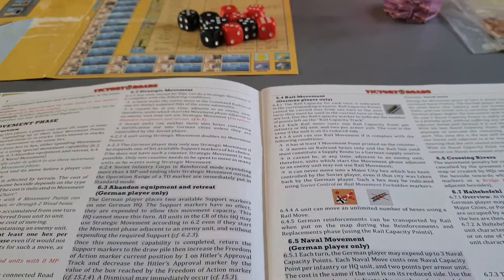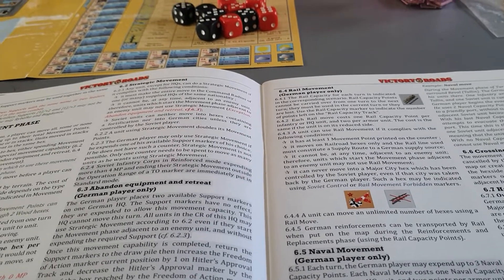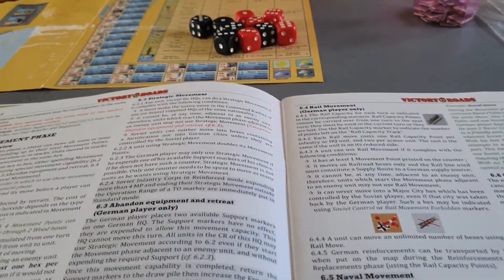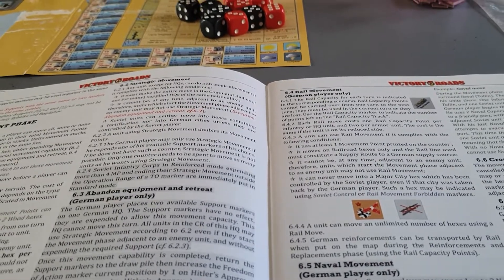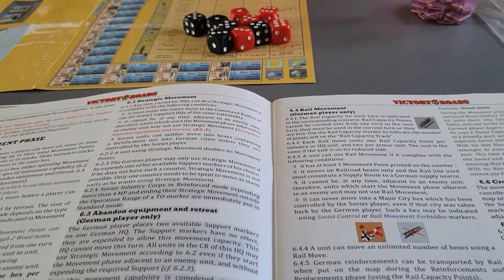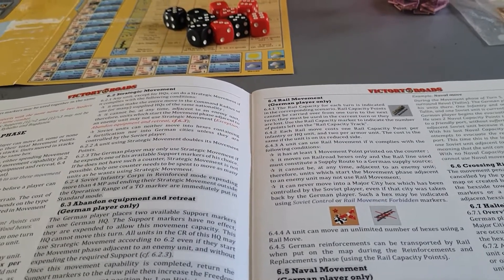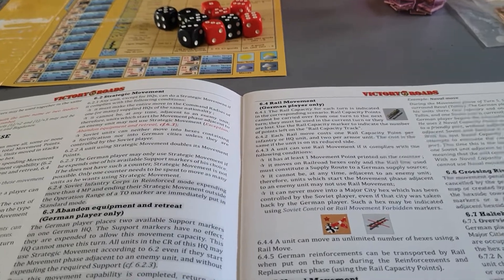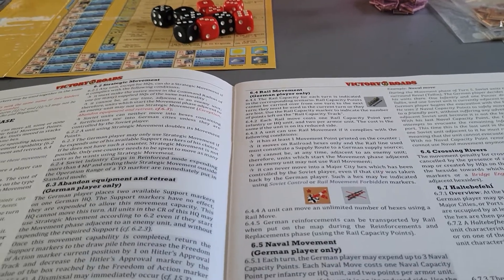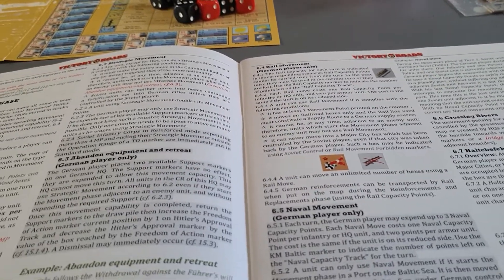There are lots of different types of movement and they can all be done in the movement phase. Most of it's pretty basic — moving from hex to hex, you've got to look at the terrain effects chart to see how much each one costs. Moving through roads or rail lines costs only half a movement point per hex entered, so long as you follow the road or rail line. You can always move one hex unless it's into prohibited terrain.